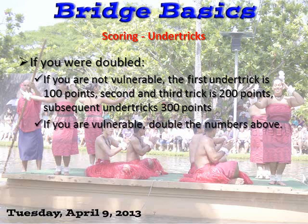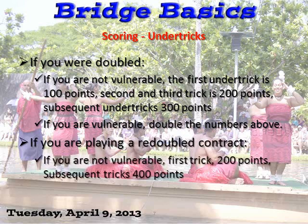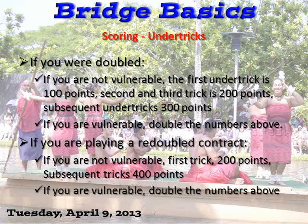So if you are really outrageous in your bidding and get doubled and set a bunch, you really get hit. If you are vulnerable and doubled, you double the numbers above: the first is 100 points, the second is 400, and the next one is 600. Ouch! If you are playing a redoubled contract not vulnerable, it's 200 and then 400. If you are vulnerable, double that: 400 and 600. Double ouch!